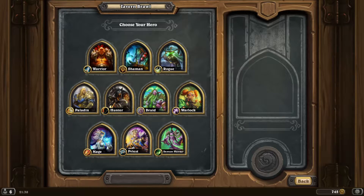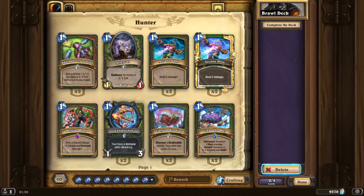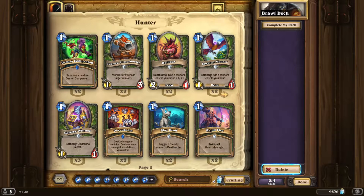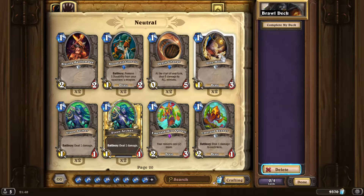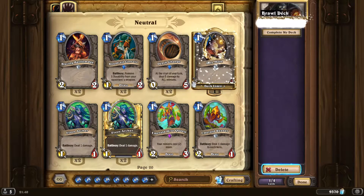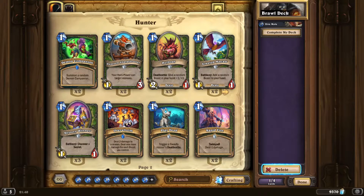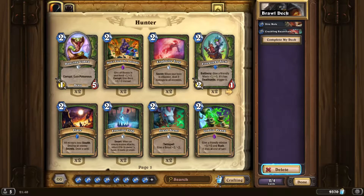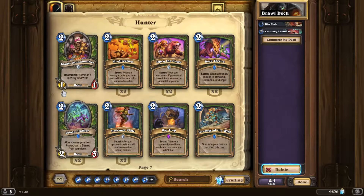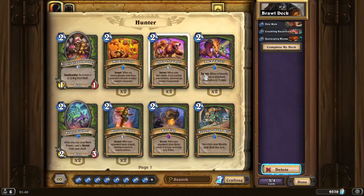Let's start with a traditional beast variant to show people who haven't seen this one before. We're playing with a diamond card — not very well-known — but in the Kobold and Catacombs expansion this was a critical card for Hunter even as a neutral card. It's a beast, and the combination of these two together is incredibly powerful.